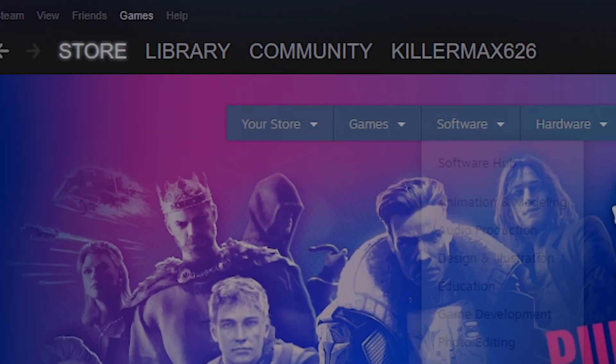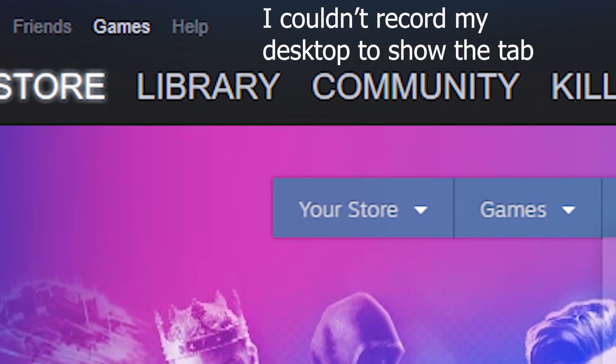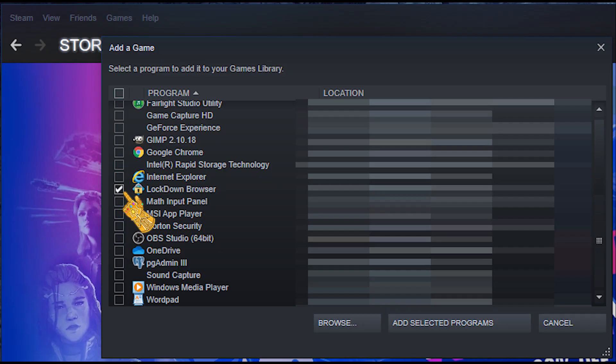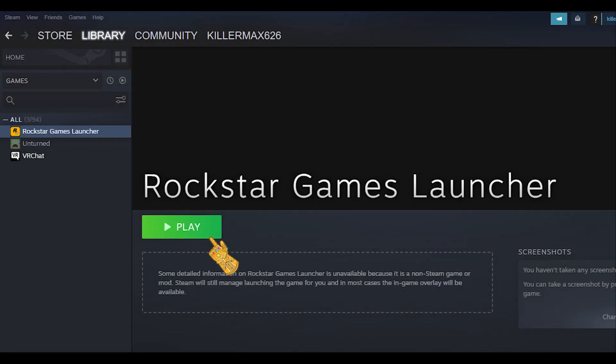Now return to Steam and click on the Games button on the upper left corner. Then click on the option that says Add Non-Steam Game to My Library. Make sure the Rockstar Launcher is checked off. I can't do it because I already did.